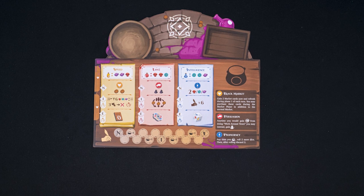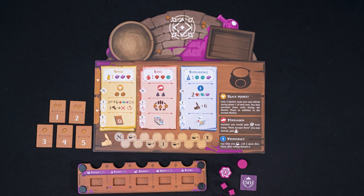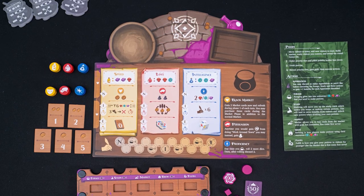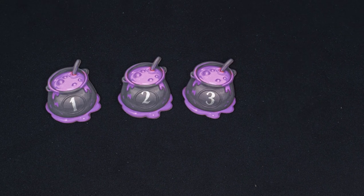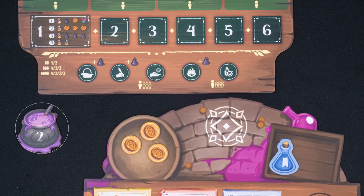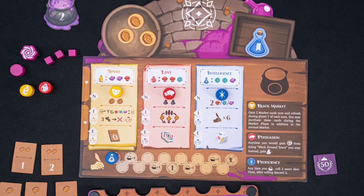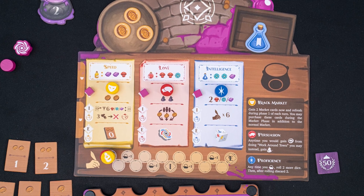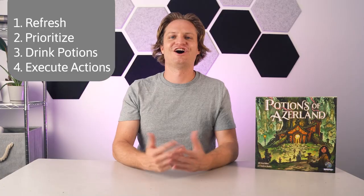Each player will select a color and take the player board, priority holder, and tokens of their color. Each player will also take priority tiles 1 through 5, 3 novice ability discs, 3 study track discs, and a reference sheet. Randomly give cauldrons to each player — use the cauldrons for the given number of players, so in a 3 player game use cauldrons 1, 2, and 3. Look at the main board and give players starting resources based on their cauldron number. Place the novice ability discs on their indicated spaces, stack the study track discs on the left space of the study track, place your 3 cubes on the novice section for each potion, place your hypnosis token on the matching spot, and place your prestige disc on the start space of the game board.